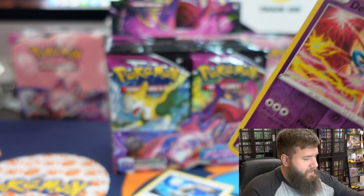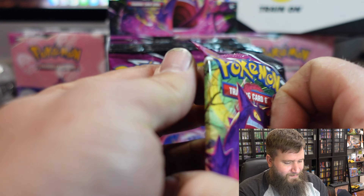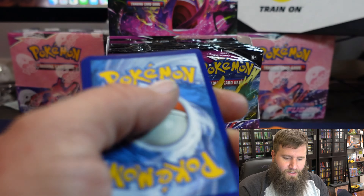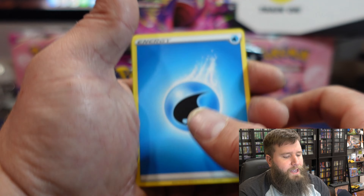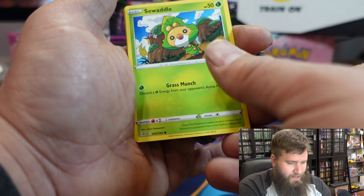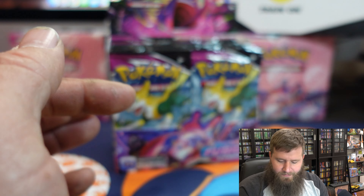I'll sleeve up the Deoxys — I just feel like Deoxys should always be sleeved. Moving along guys, if you got any chase cards out of this set, it is fairly new. Brilliant Stars is next month and we'll be pulling some cards from that — hopefully getting a case full of those. All right: Water Energy, Cufant, Morgrem, Quick Ball, Makuhita, Panpour, Seadra, Skarmory, Jynx, Caterpie, and a Genesect V. Not too bad!